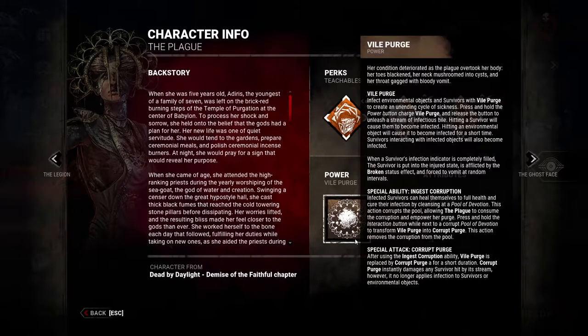Plague has two types of vomit: Vile Purge and Corrupt Purge. Vile Purge is what you begin your match with — it's her green default vomit and the ticket to getting Corrupt Purge. When she hits survivors with it, they get infected. The more you spray on a survivor, the faster their timer goes until they are fully infected. A fully infected survivor suffers from the Broken status effect, meaning they cannot heal in any way — not by teammates, not with medkits. Their only option is to cleanse at a pool, a basin of water, which immediately heals them.